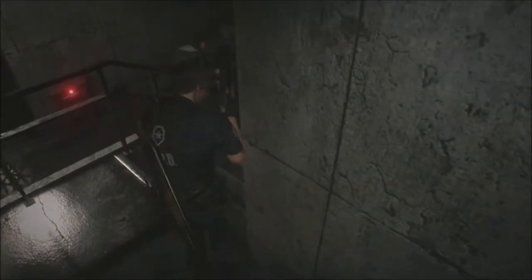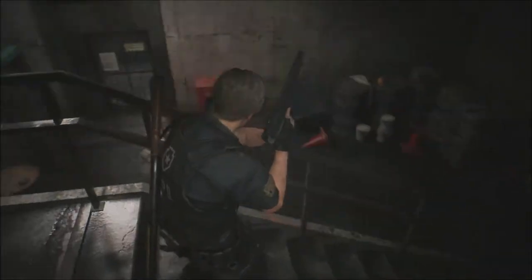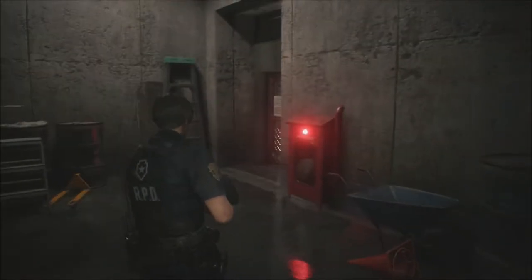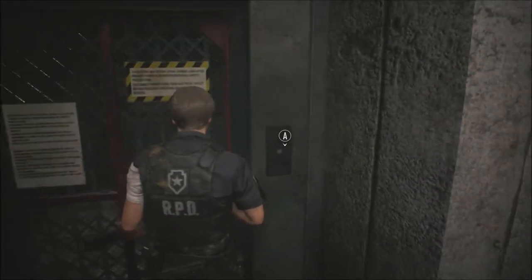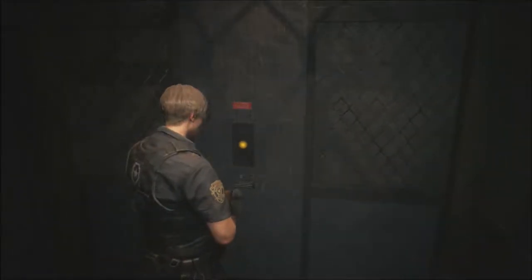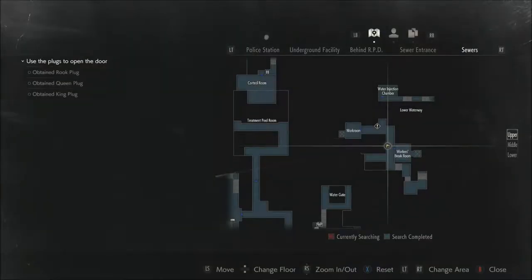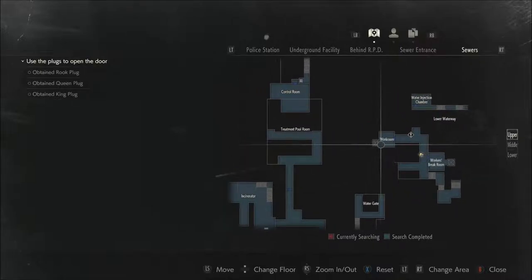I can go through here now because it was locked on the other side and I just unlocked it when I came up via that elevator. I should probably keep the shotgun on me - it has been my very, very handy savior. Best to keep it on hand. The Lightning Hawk and the Matilda I will save for the Birkin fight, because the Matilda at least had some amount of use in that fight. This was where the elevator was - it was hidden behind this big old thing here in the treatment facility.